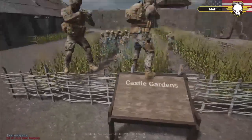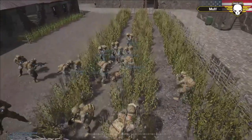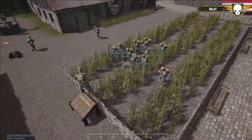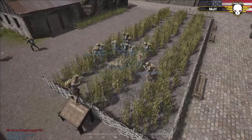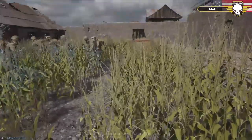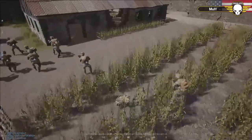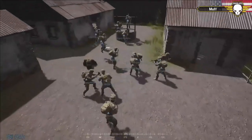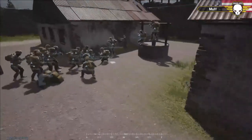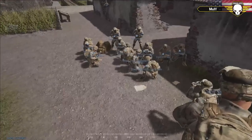Looks like the U.S. are going to do their briefing in the castle gardens. What a garden - that is pristine. They've got three whole rows of what looks like wheat or corn. It's corn and maybe some snap peas on the side, make some cornbread. All right, we're going to get the briefing from the U.S. here.